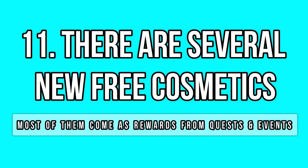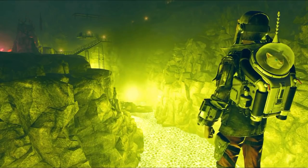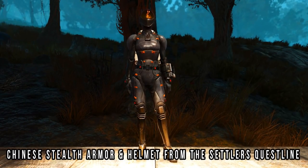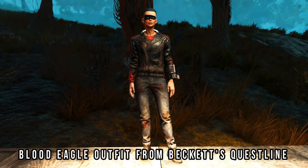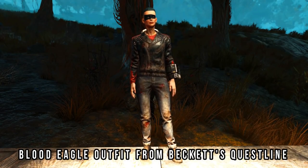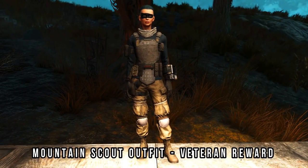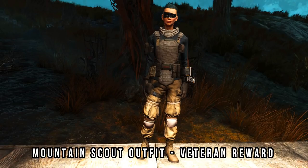Let me show you some free cosmetics that came with the Wastelanders DLC — there are about a dozen of them, and you get them through the main quests and events mostly. There is a new Blue Ridge caravan outfit and mask rewarded from the Riding Shotgun event. You can also get the Chinese stealth armor and helmet from the settler's main questline — it works like a hazmat suit with stealth included. You can get a Blood Eagle outfit if you follow Beckett's questline, and there's also the Radical's face mask from the Wayward Souls questline. If you met veteran player requirements in the past, you should have unlocked the Mountain Scout outfit.